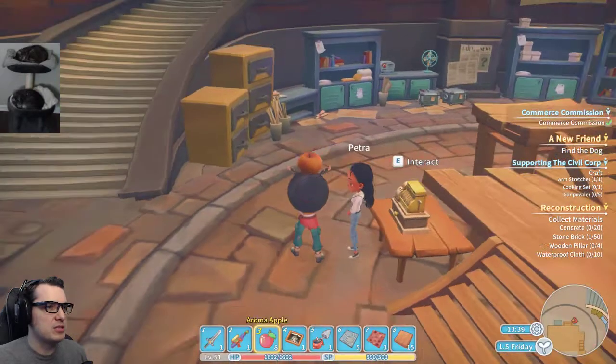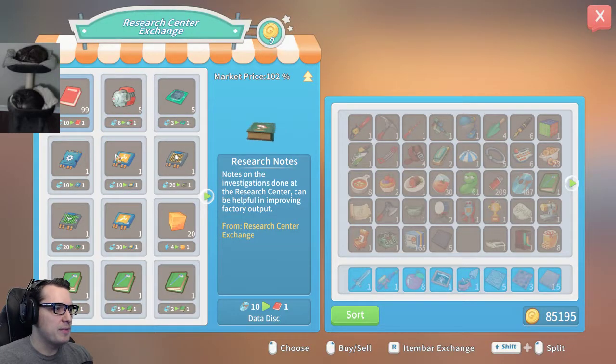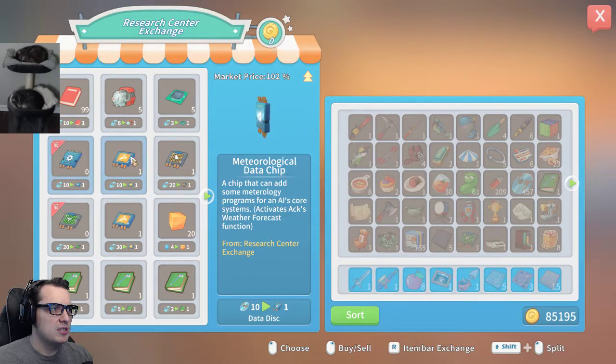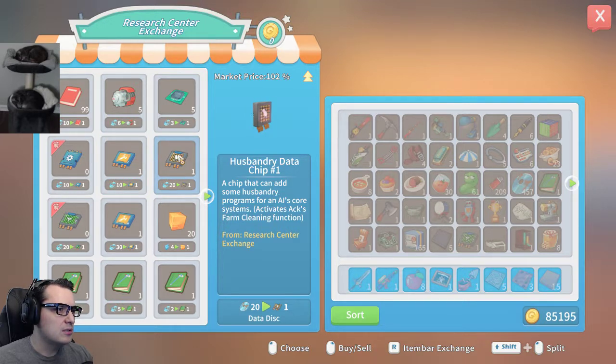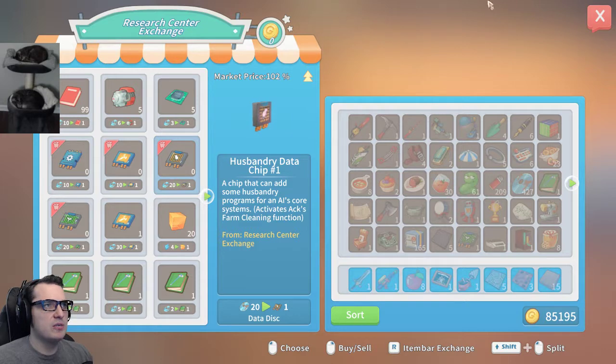Use a mirror factory to gain extra attributes from your machines. I can also just straight buy them here, I think. Production — data chip 2. Chip. Some programs. Activates ask. Refuel function. I mean, I have like 500 data chips, I could just buy these. Agriculture chips — harvest crops. Yeah, why don't we get that? AK's product collection. Farm cleaning function — I don't know what that means either. Let's buy it. Worst case scenario, we'll just turn around and sell it to somebody.